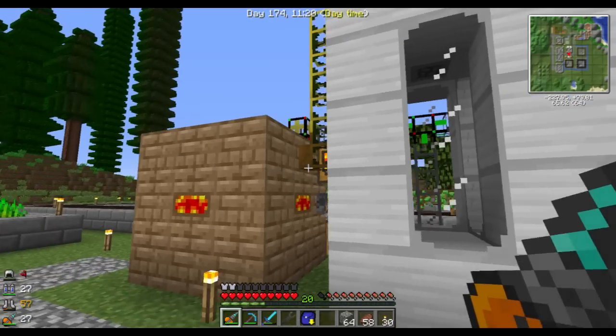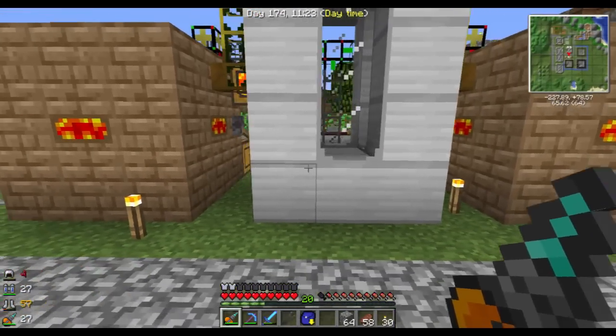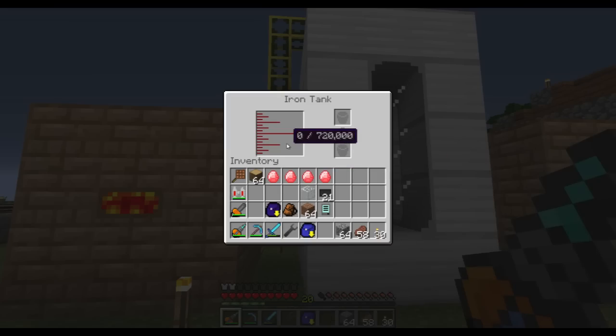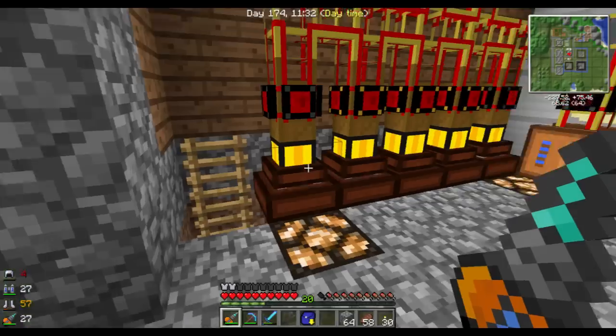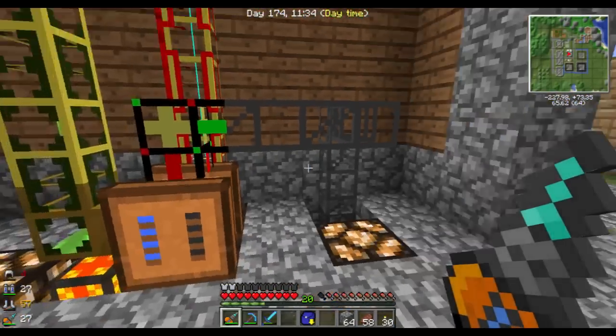These will keep producing creosote oil and charcoal, and put the creosote in the iron tank, which I will probably have to expand or build another one, because this is only 720 buckets. But it will still use up a lot of it.